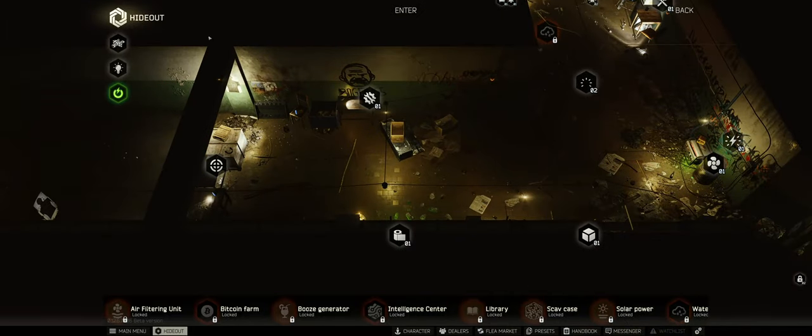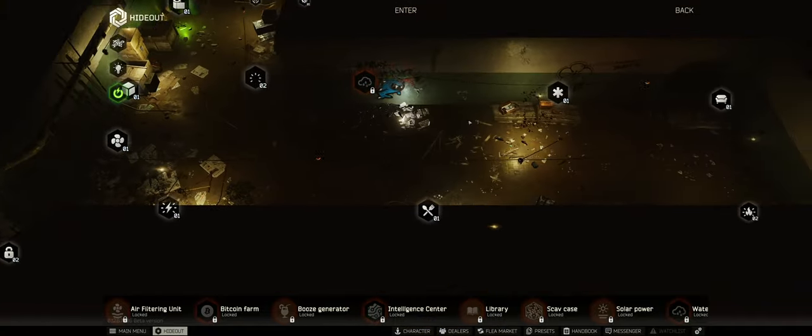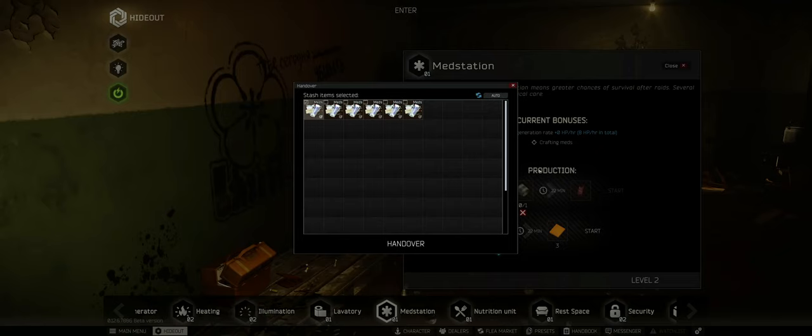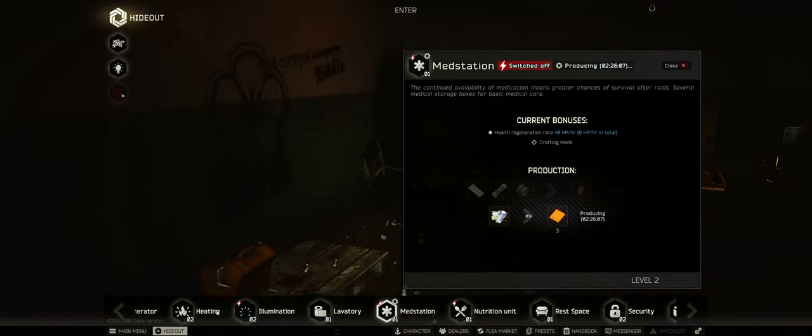Before we leave — on the left side you have your generator on/off button, which is important. My generator is now on, and only when it's on can you start production of certain items. For example, producing three salewa kits takes 22 minutes with the generator on, but if I turn it off it immediately goes up to two hours and 26 minutes. Sometimes it's smart to turn the generator on, queue your production, and then turn it off — it doesn't matter if it takes two hours or eight hours overnight.